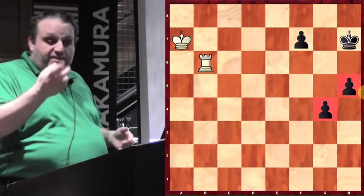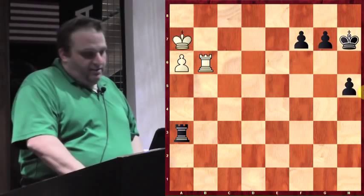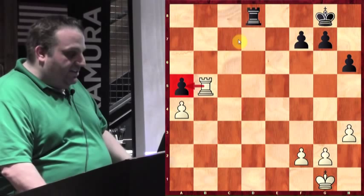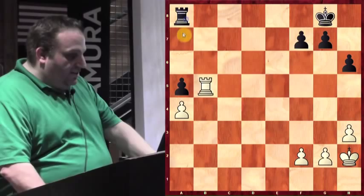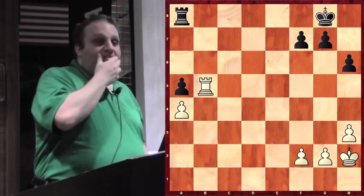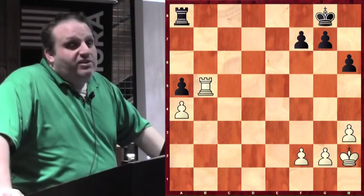My friend Aviv had Black in a very similar position and he won — that's how good he is. That's why he gets to teach. He wins these positions with Black, with lots of opponent help. If you're not going to play good and win, let your opponent play bad and lose. Give him a chance.